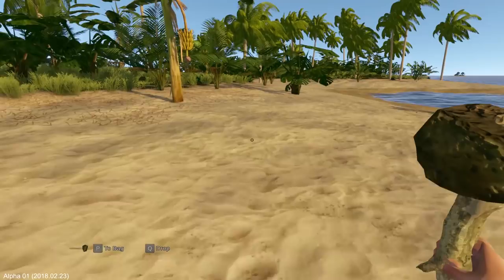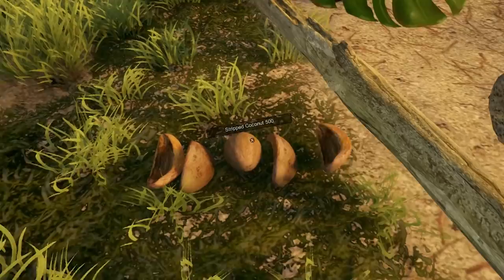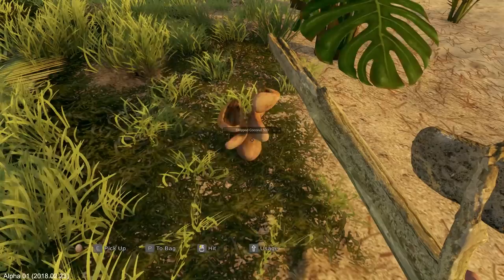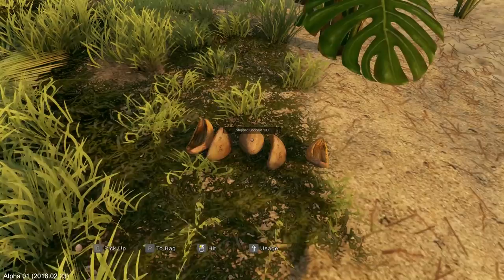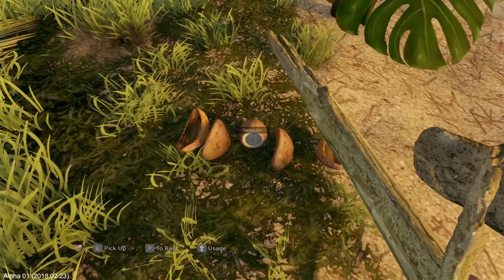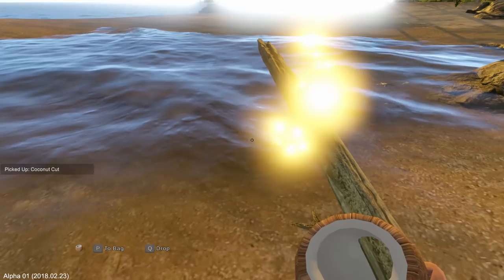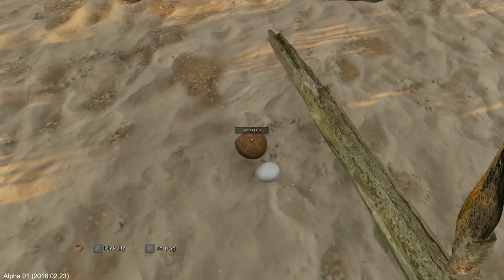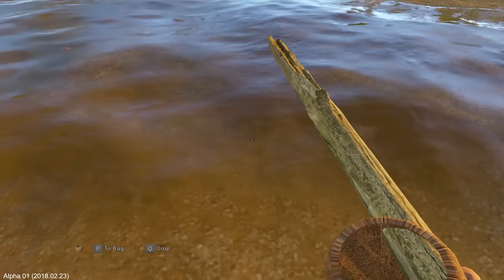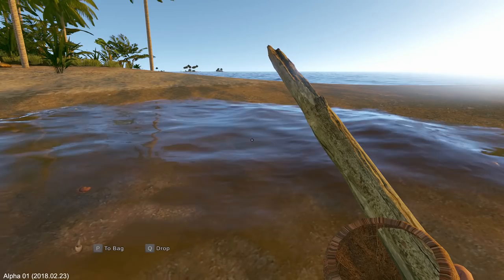Starting to get pretty thirsty. Let's go ahead and open up this coconut because I think this is how we drink at the moment. It got our thirst up a little bit, not a ton. Now what is this - we have like a cut coconut. Oh! I made a coconut pot and I've got coconut flesh. What does my coconut pot do? Can I put my pot in the water and will it fill up? No damn clue, have no idea yet. We're going to need a bunch more trees to get this structure fixed up.